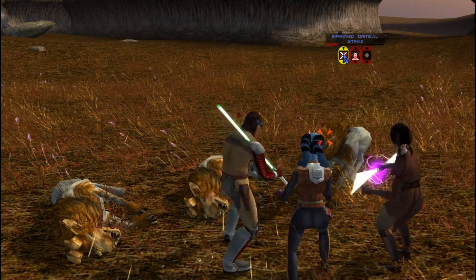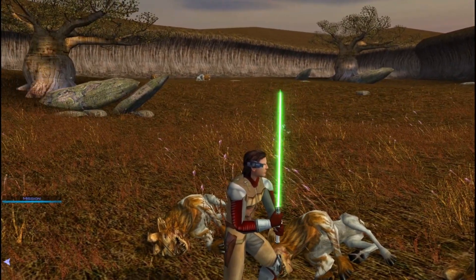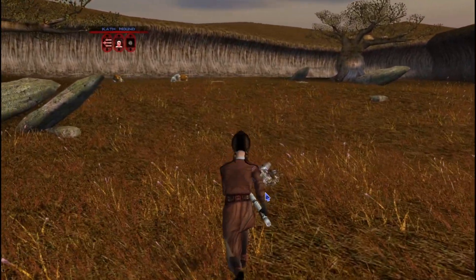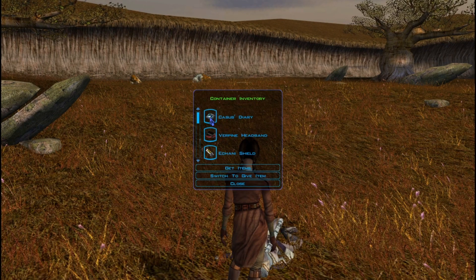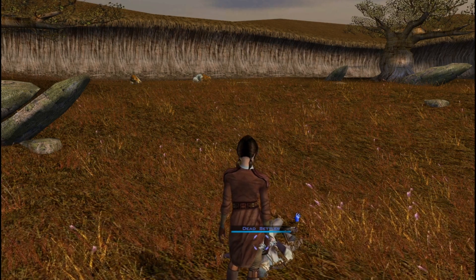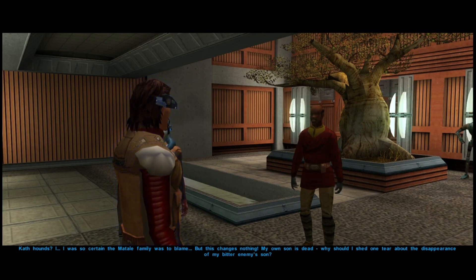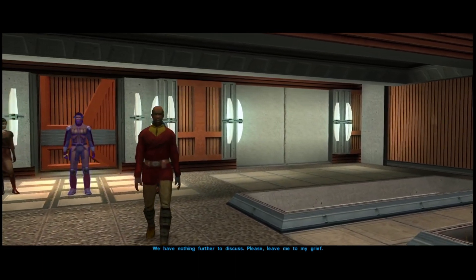After agreeing to speak with Sandral, we discovered the body of Cassus Sandral, the son of Nurik Sandral, on the edge of Matale land. Cassus, a venturing amateur archaeologist, had been mauled and killed by the savage Cathhounds previously affected by the dark side corruption caused by Juhani. Upon speaking to Nurik Sandral, he reveals that he was certain the disappearance of his own son had been the doing of the Matale family, and that this was the reason he had intruded on their land with his battle droids. After receiving the knowledge of his son's death and the truth surrounding the cause, he leaves to grieve his loss.